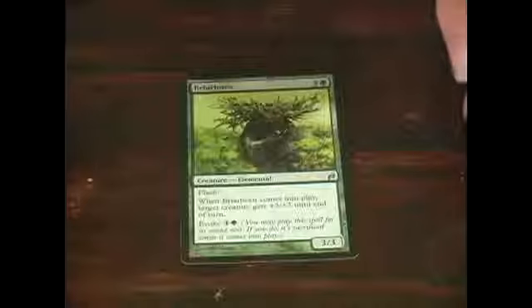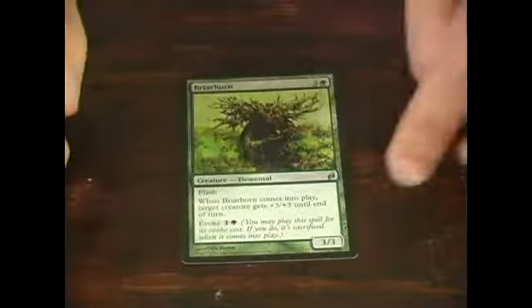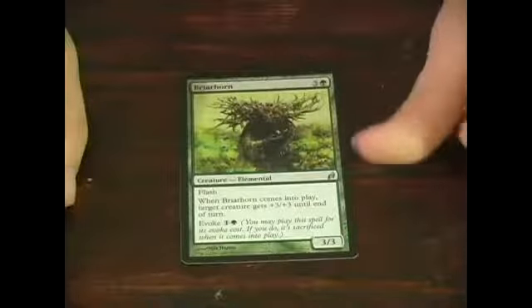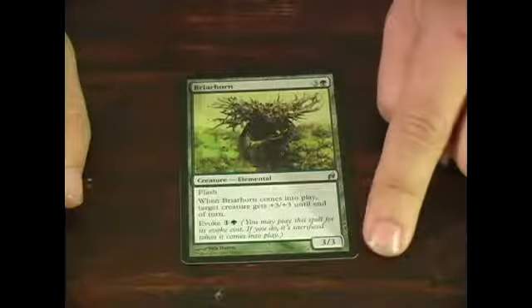Today we're going to be discussing the green color in Magic the Gathering. Here we have Briarthorn — a very interesting creature that comes from the Lorwyn set. It's an uncommon, as you can see from the insignia. It costs three and a green, and you're getting a 3/3.